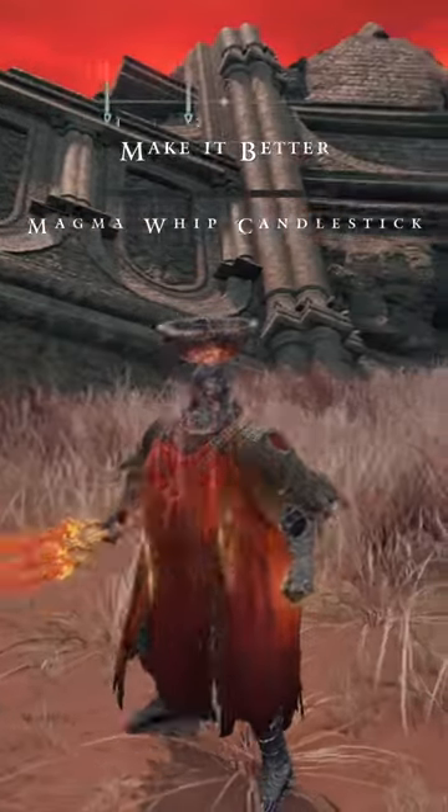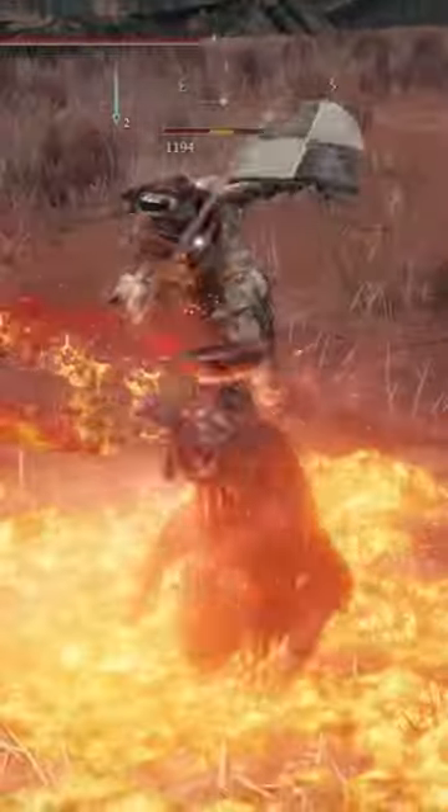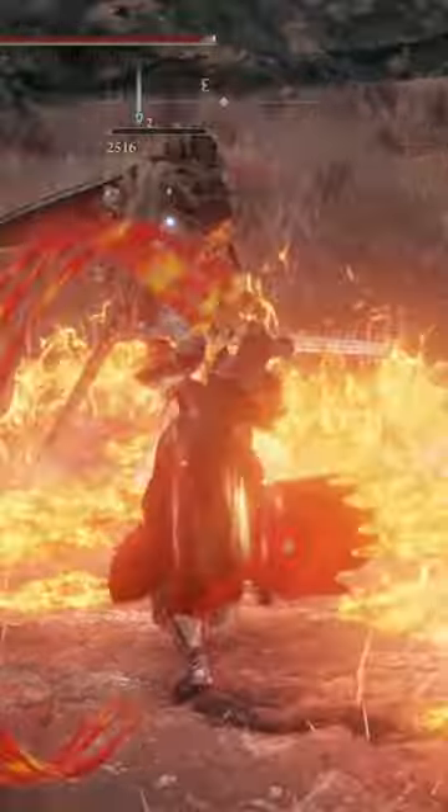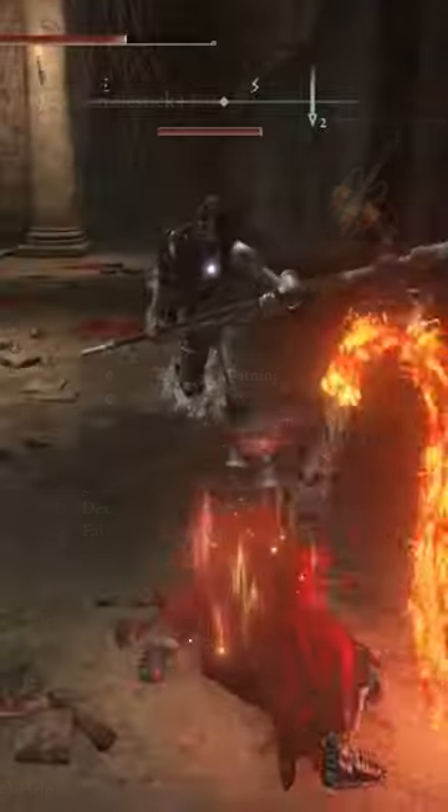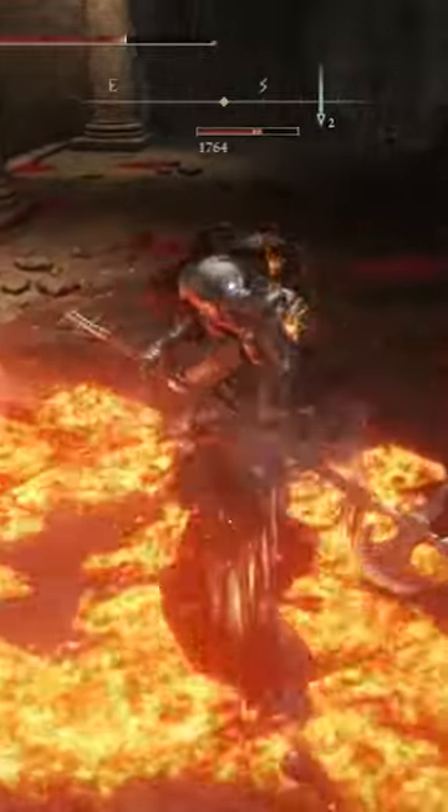Welcome back to the Make It Better series, where we take one weapon from Elden Ring and stack it out to make it the best it can possibly be. Today we are looking at the Magma Whip Candlestick — arguably one of the rarest weapons in Elden Ring next to the Magma Blades. This whip is incredibly unique and has a really fun Ash of War.